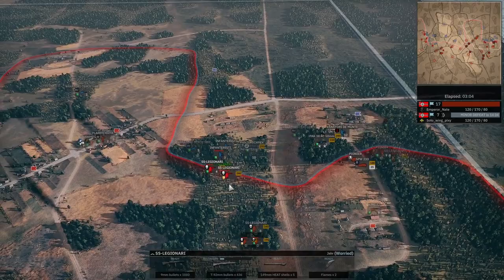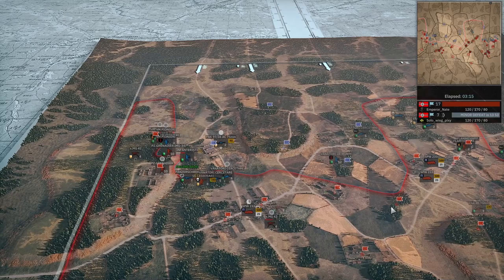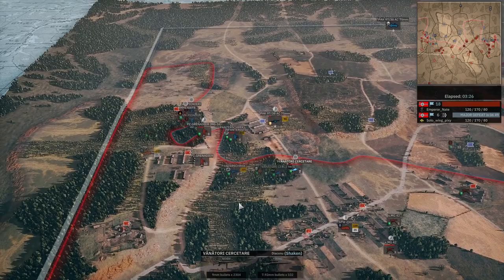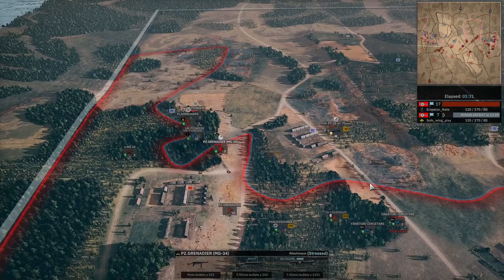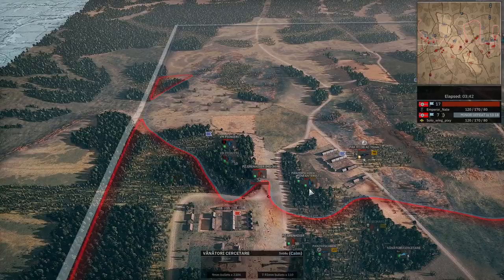This is the only location I feel any threat from in this area — I'll reinforce in a second but it's not a priority. You can see I'm just getting in his face everywhere; look how much map control I have. He has a Pak gun here though. These double squad snipers are freaking crazy — I'm trying to shoot this AT gun. We kill the sniper squad with the little SVW.